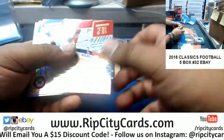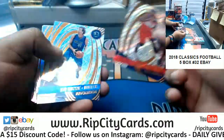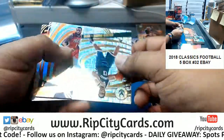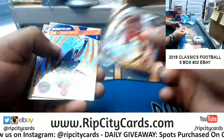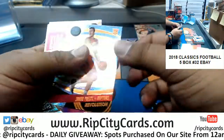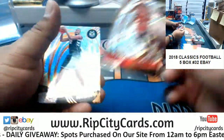LaMarcus Aldridge Spurs Astro, John Wall Wizards insert, Karis Levert Nets Astro, Malcolm Brogdon Bucks Infinite, Poetel Raptors rookie, LeBron James Cavs insert.